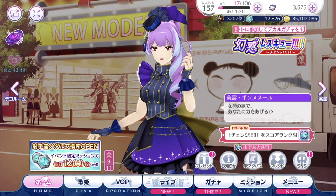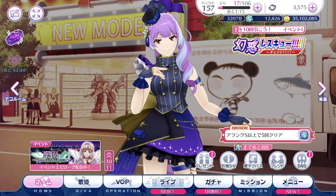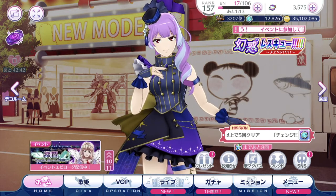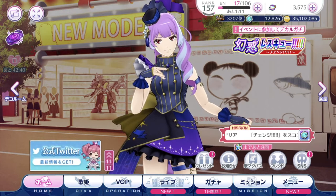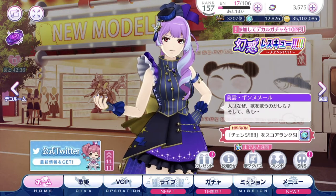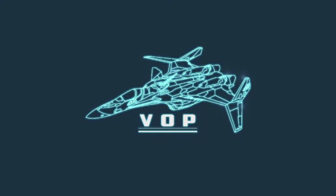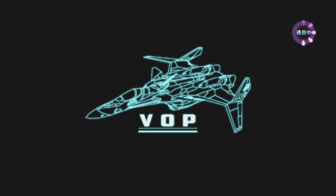So before we dive into the gacha, we'll talk about the main event stuff right now. If you've watched the December update video, you probably know that this month we are getting a brand new Valkyrie for the event. Let's take a look at the brand new Valkyrie first before we start talking about all the episode plates and that kind of stuff.